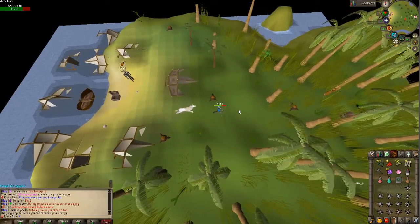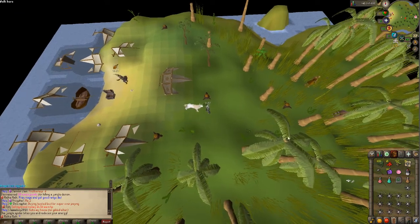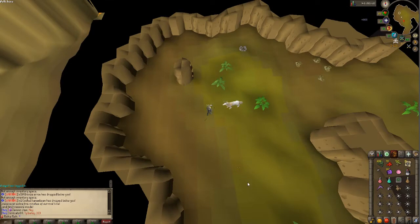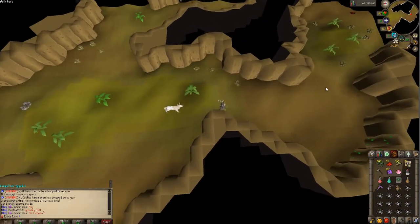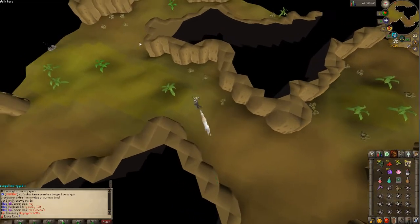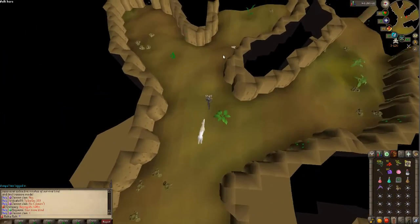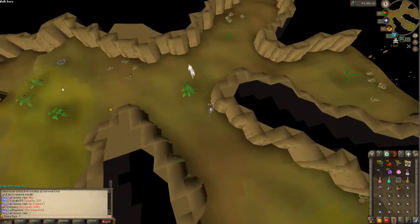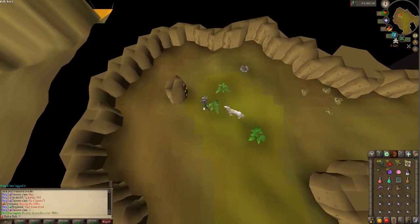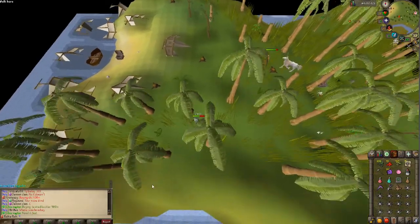On the island where you find the jungle demon after traveling by boat, there is also a cave. When you go down, you can find jungle dragons and a lot of jungle titans and other nice monsters. To get there, just click in the middle of the island — there is a hole, go down it and you'll end up in the cave. To get back up, go to where you came down and climb up the pillar right there.